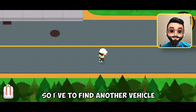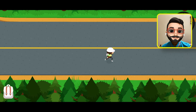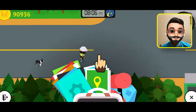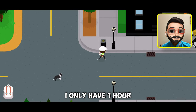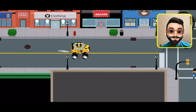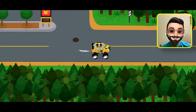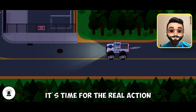I left the bike inside so I have to find another vehicle, or you can fast travel to the race track to get the pickup truck. Let's check the time first — oh, it's already 8 PM. I only have one hour to bring the pickup truck and get the crates to the construction dock. The pickup truck is here — it's time for the real action.